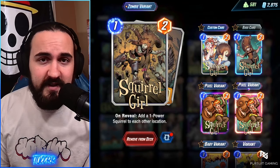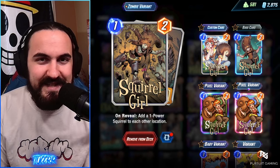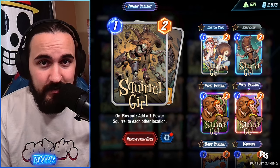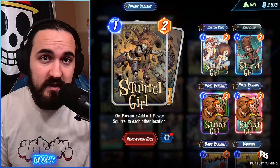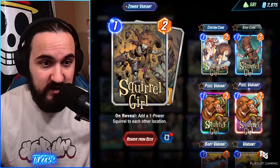Next, we have Squirrel Girl. She throws down two tokens. These tokens help you discount your Mockingbird, and these two tokens are cards with no abilities, so they get the plus two Patriot buff. If you hit Iron Lad, it does still just send regular Squirrels out — they're going to be one-powered Squirrels — but those Squirrels still get the tokens. So they are still Mockingbird value, and they still get the Patriot buff as well.